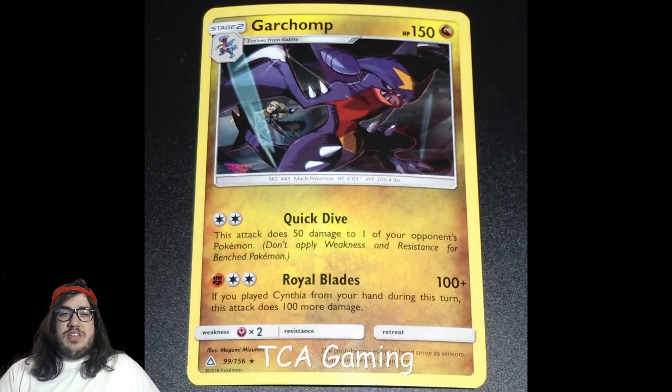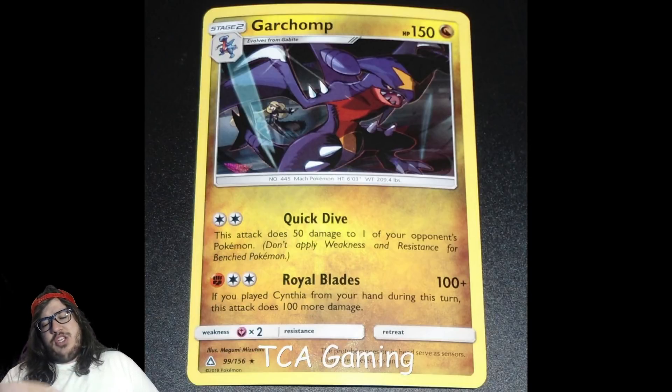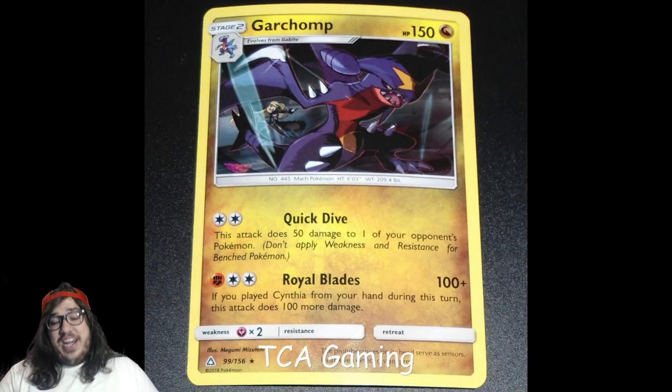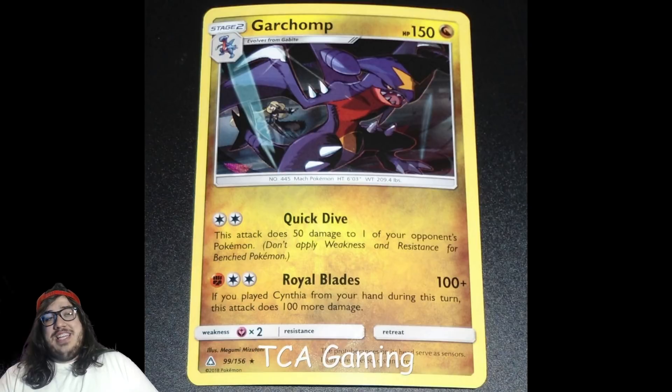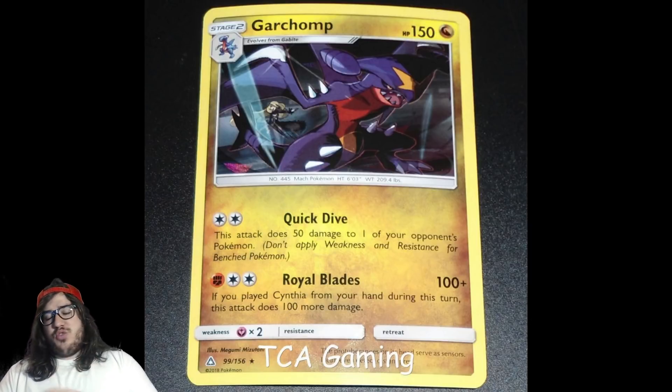Garchomp is a Dragon type, so later on when we get a Fighting-type Garchomp it'll be even better — you can hit Zoroark for knockouts using Strong Energy. Right now as a Dragon type you can play Choice Band for 230, which is great. The challenge is maintaining a DCE and a Fighting Energy. There's also a Lucario in this set — if you have a Garchomp in play, Lucario lets you search for any card. So Lucario-Garchomp-Cynthia all partner really well together.